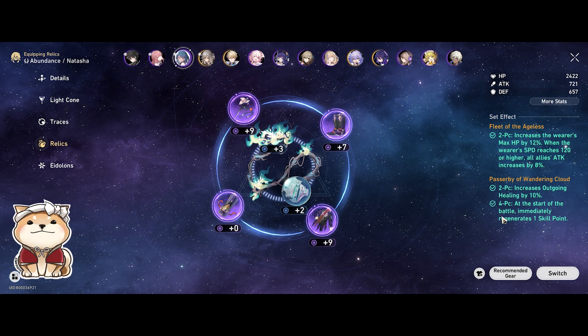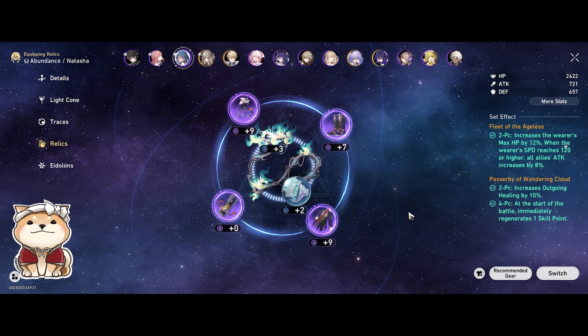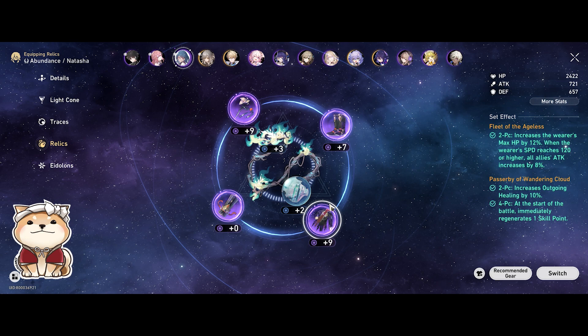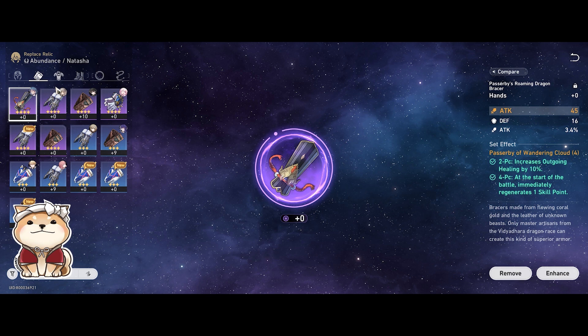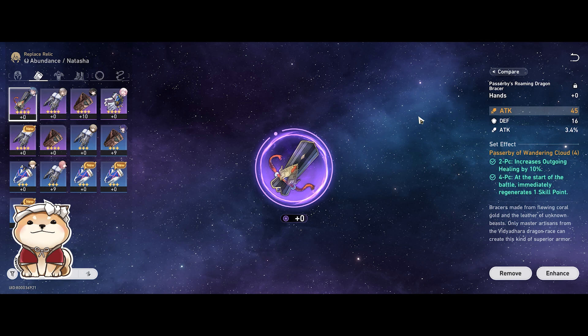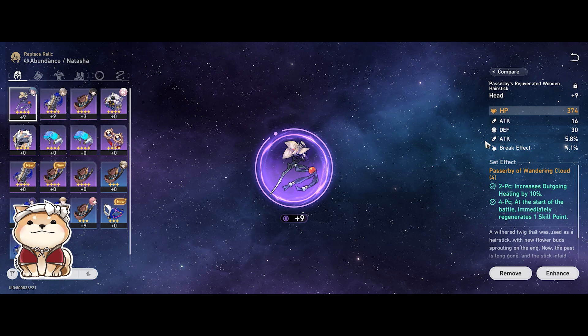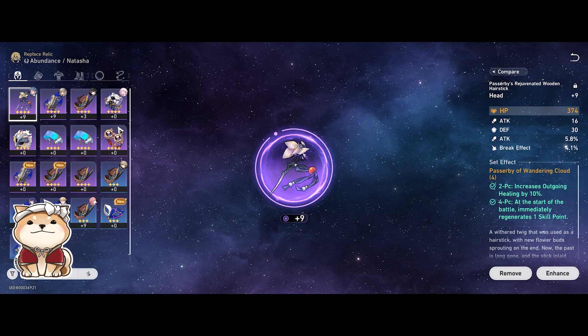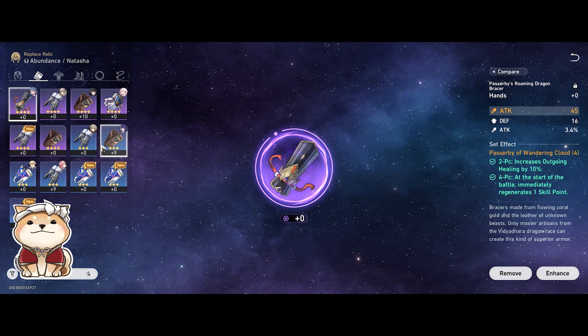For the relic set I'm using, I'm using the Passerby of Wandering Cloud, which you can get from Trailblaze Level Rewards. I'll also talk about main stats I'm looking for and alternatives. In terms of main stats, I'm focusing on HP-oriented pieces — I'm leveling the HP ones so she gets more flat HP, because more flat HP means her heals are much better and she becomes a stronger survivability unit. I don't level the attack piece because she's not attack-oriented — I'd rather invest that in my damage-dealing characters.